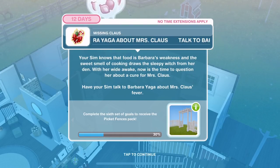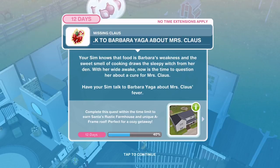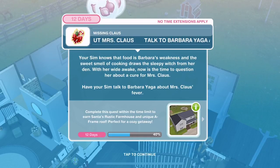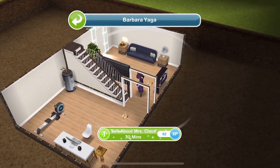Now we need to talk to Barbara about Mrs Claus. Your Sim knows that food is Barbara's weakness and the sweet smell of cooking draws the sleepy witch from her den. With her wide awake, now is the time to question her about a cure for Mrs Claus. Have your Sim talk to Barbara Yager about Mrs Claus's fever — find Barbara Yager, click on her and talk about Mrs Claus for 30 minutes.